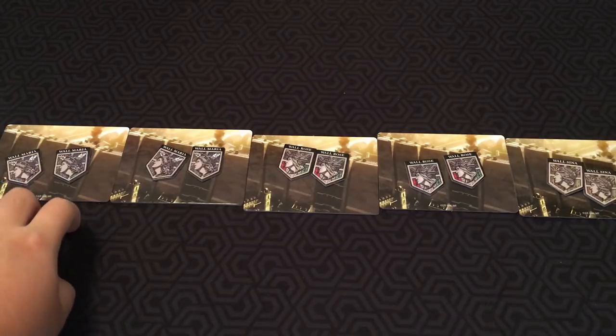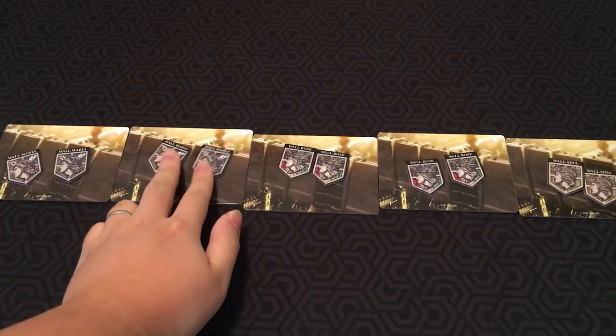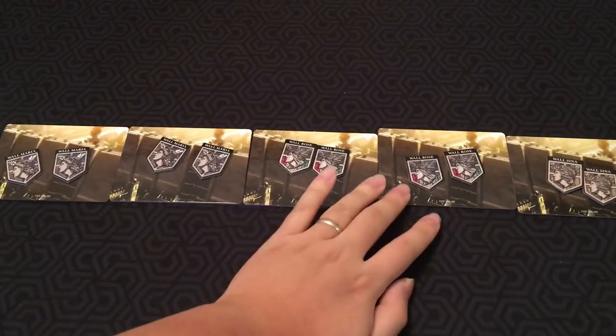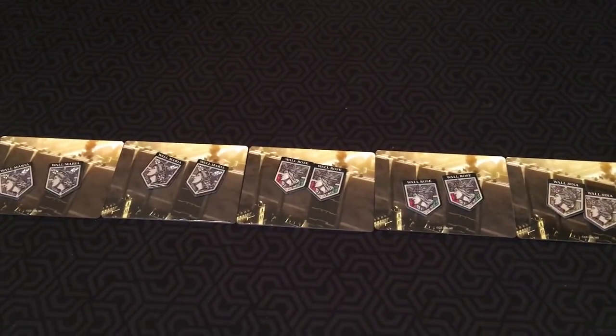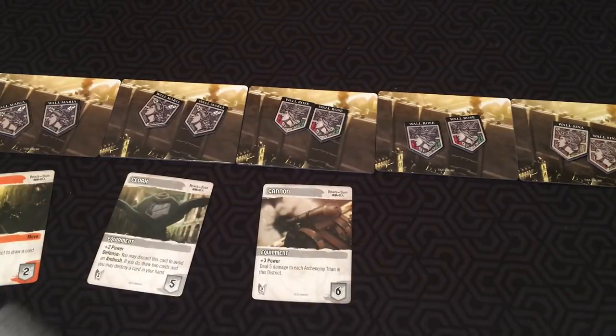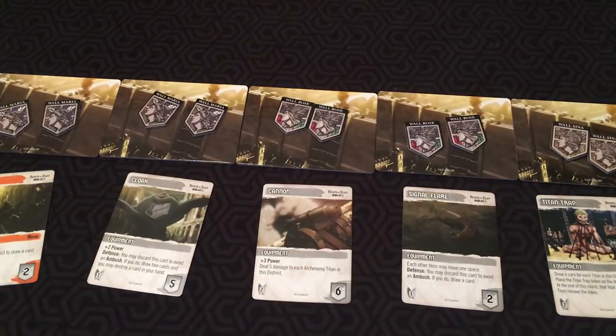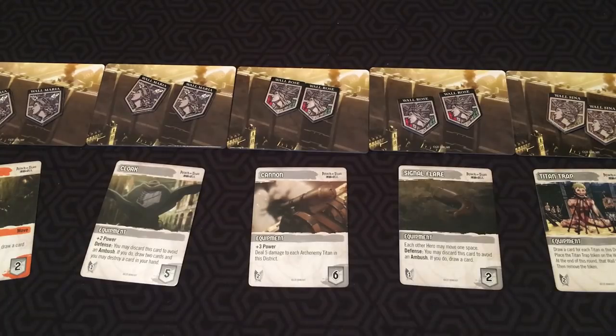Here are the five walls. Each wall represents a district, and they each have two HP or shield tokens on them. Your goal is to protect these walls from the Titans. You take the main deck and start placing cards within the districts. If a Titan is placed during setup, you remove it from the game and ignore its ambush text — otherwise, you're just putting cards in the districts.